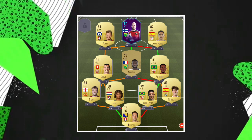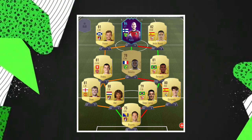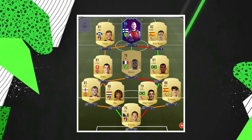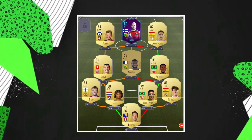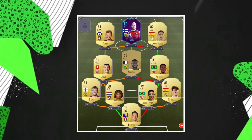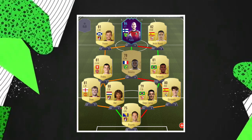Into the front three, we have Jesus Navas, who has such a good card this season — you're going to see that a lot in star squads. On the left wing, we have Ryan Fraser from the Premier League. And up front, we have Teemu Pukki — a great player in real life, and hopefully he'll be great in FIFA too.